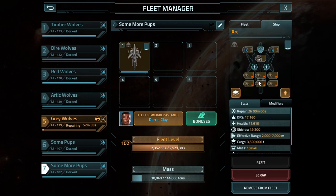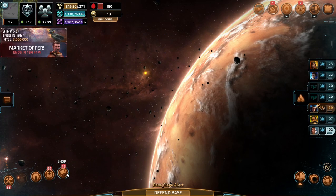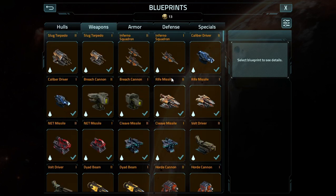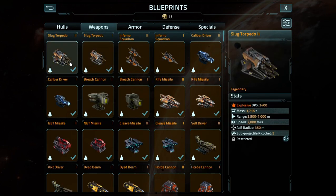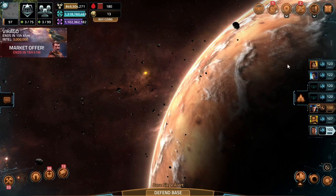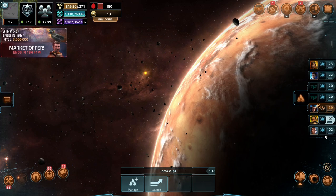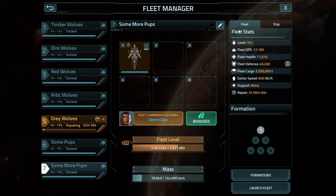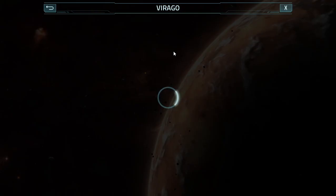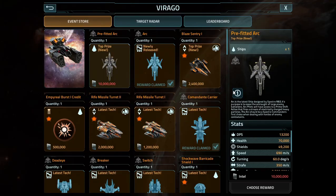It was introduced along with a weapon by the name of — yes, I completely forgot what its name was — the Slug Torpedo. For all intents and purposes, it's better than the Rife in terms of damage per second, but I don't actually know what it does, because this is actually me getting my first hands-on experience with it.